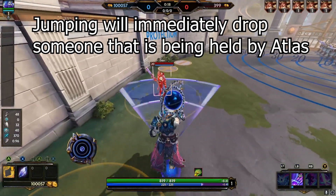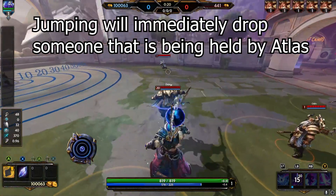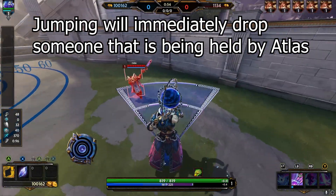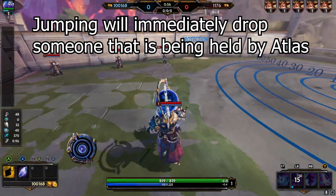This one's a little bit different, but if you're holding someone with Atlas's second ability and you jump, they'll just be thrown straight to the ground. I'm not really sure why you'd do this, but it's fun to know.